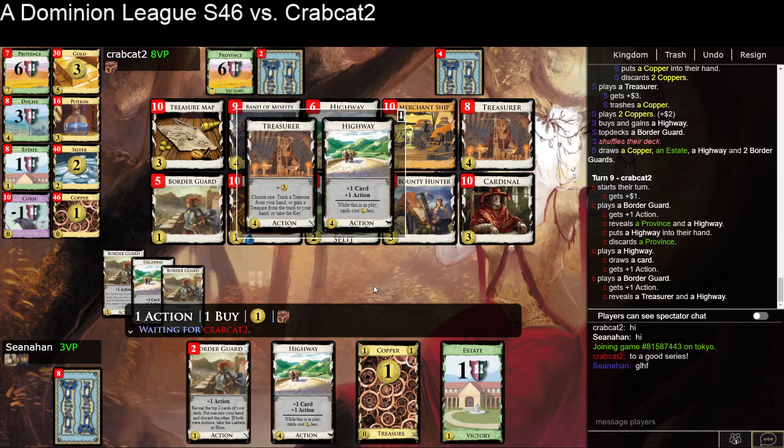I thought the 5-2 would be pretty dominant here, but it seems like the Bounty Hunter Catapult open did alright. They no longer have a Catapult, so if I can get to the Golden Deck, potentially. I also have more Border Guards, and the Band of Misfits gives me a little bit of flexibility — if I need to play it as a Catapult, or Catapult the Bounty Hunter or something. But if they can Province consistently, then they're gonna win.